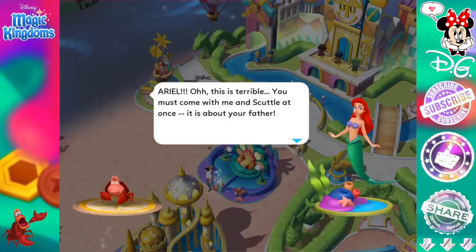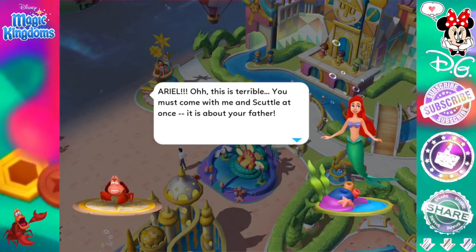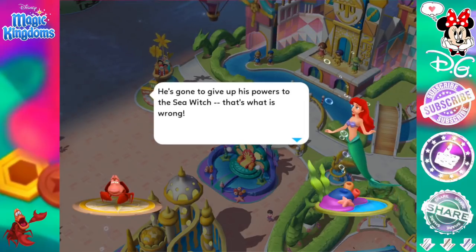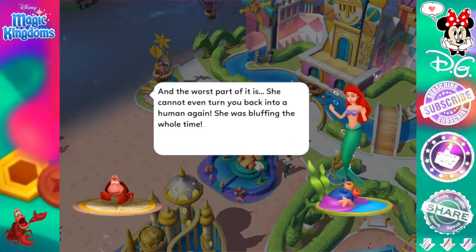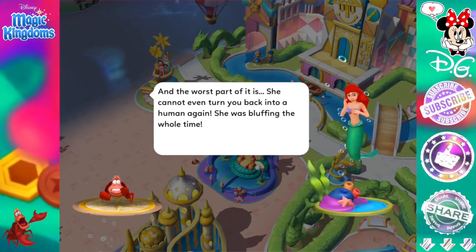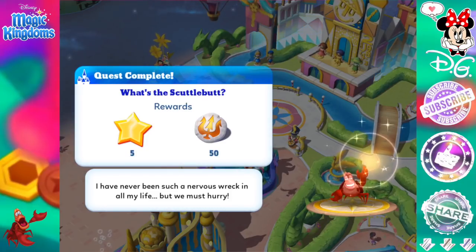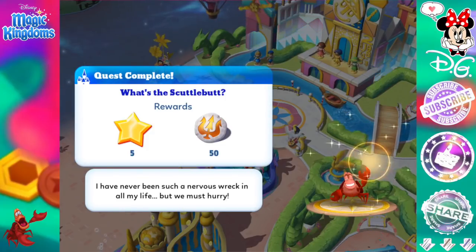Here we go. Ariel! Oh, this is terrible — you must come with me and Scuttle at once. It is about your father. My father? What's wrong, Sebastian? He's gonna give up his powers to the sea witch — that's what is wrong. And the worst part of it is, she cannot even turn you back into a human again. She was bluffing the whole time. Quest complete. What's the Scuttlebutt? I have never been such a nervous wreck in all of my life, but we must hurry. All right, go, go, go, Sebastian!